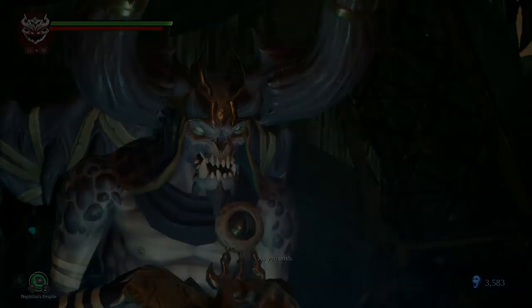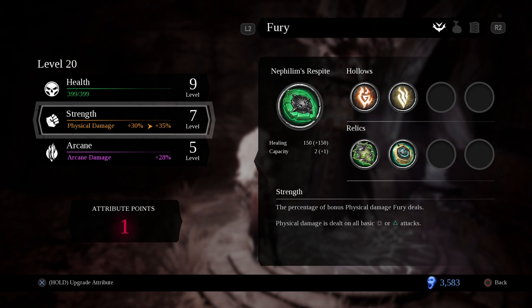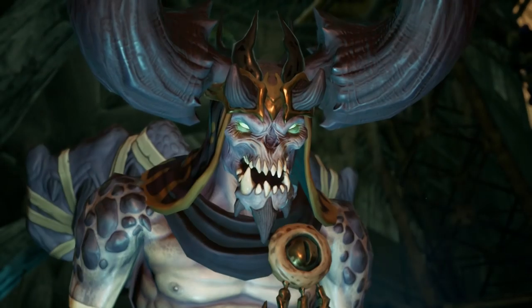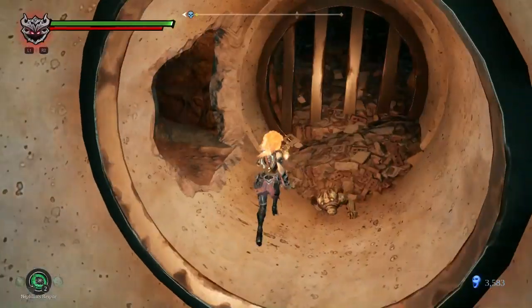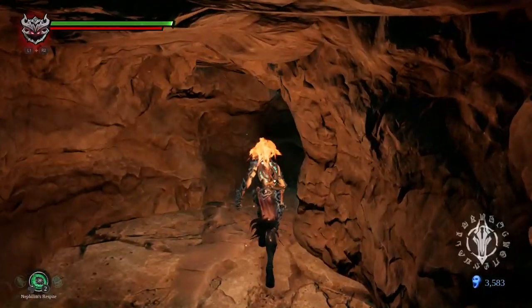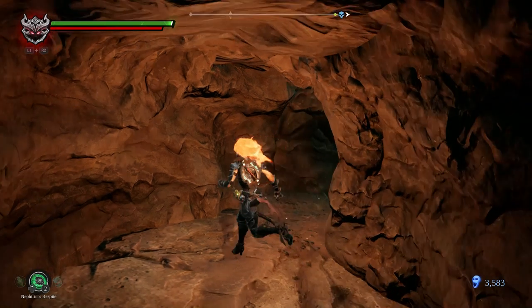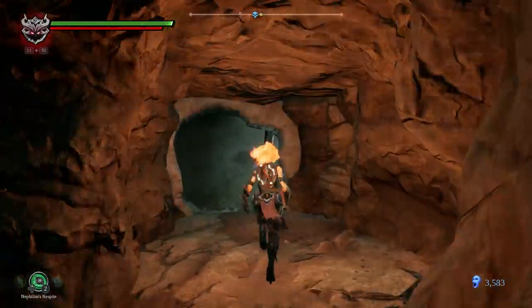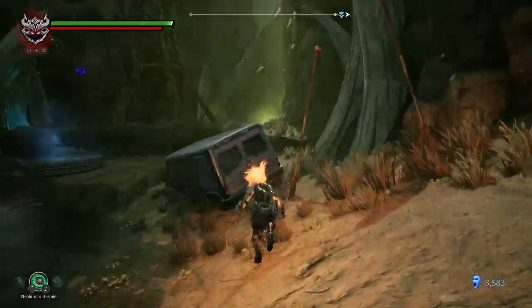There is another Volgrim thingy here, which I will take. Let's get another level and see what we can get. Wait, did I not use an attribute point? No — so stupid. I just got one. Ignore what I just said. I'm gonna start wrapping this episode up here. There is a side path — there's probably other places to go as well. The pointer seems to... alright, we'll have a look next time around.